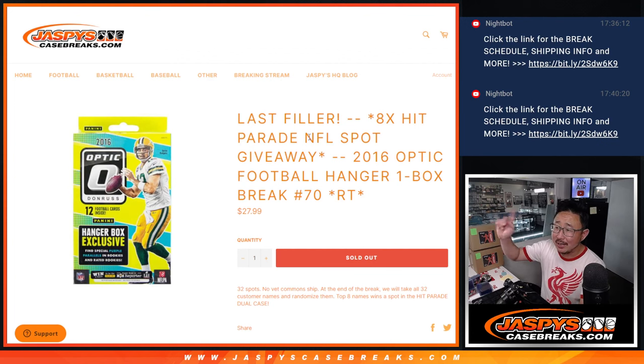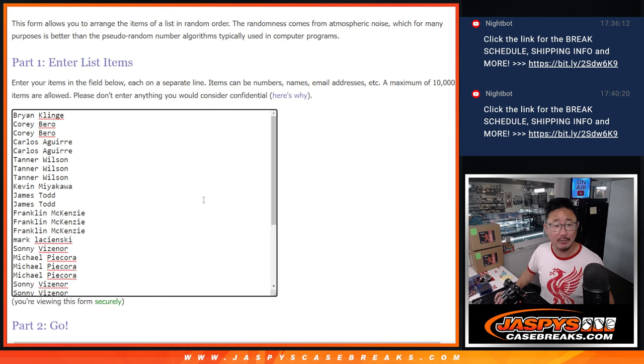Hi everyone, Joe for Jaspi's CaseBreaks.com. Coming at you with our last fill — the last one we got to do to unlock this Hit Parade Football Dual Case Break that's coming up in the next video. This is break 70, 2016 Donruss Optic Football Hanger Box break, random team 70.